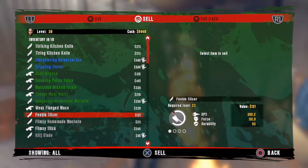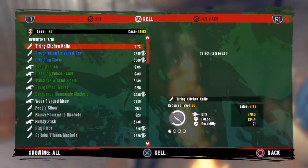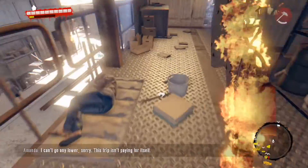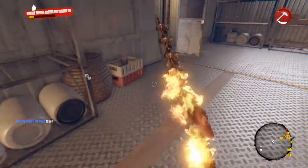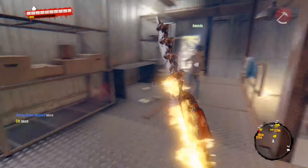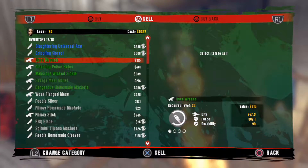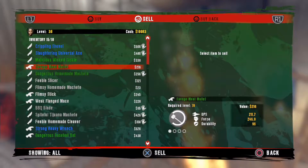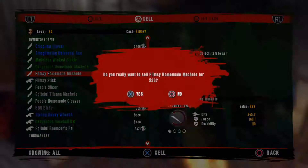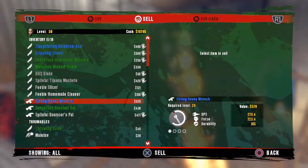Yeah, the knives — I'm not going to use the knives at all if they are decent levels. Okay let's have a proper look now. Okay, 400, 400 — anything under 300 I'm going to sell. That's quite a few actually, there we are.